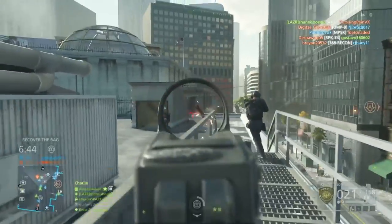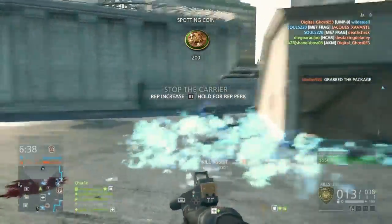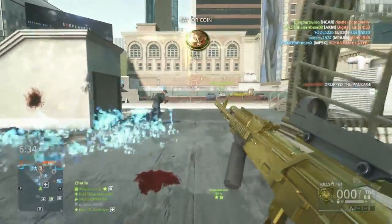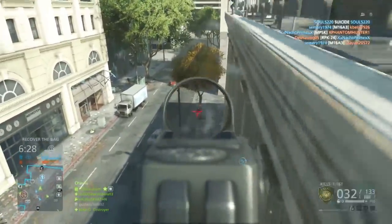This gun is a pretty good weapon overall — fires at about 600 rounds per minute, but it does 36 damage, making it a three-shot kill and a two-shot if you get one bullet to the head, which is pretty easy with this gun's recoil pattern which isn't too high.